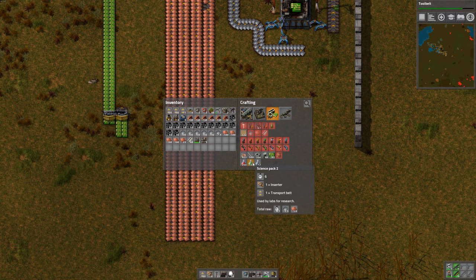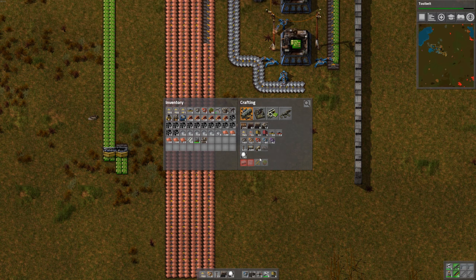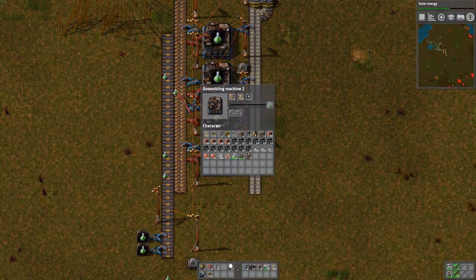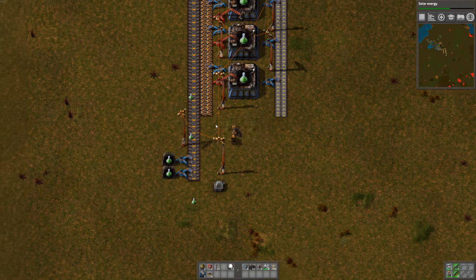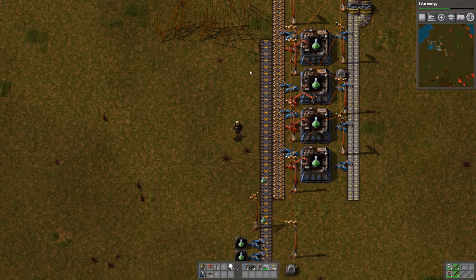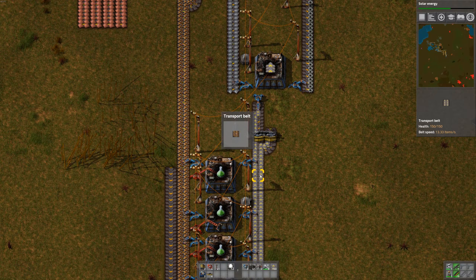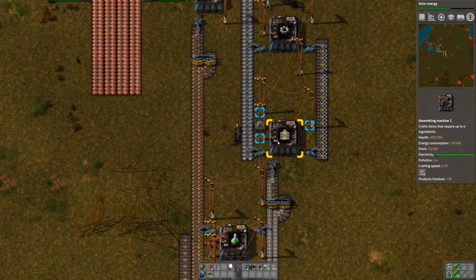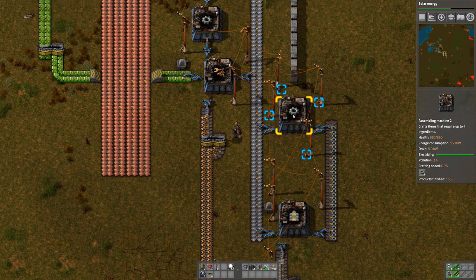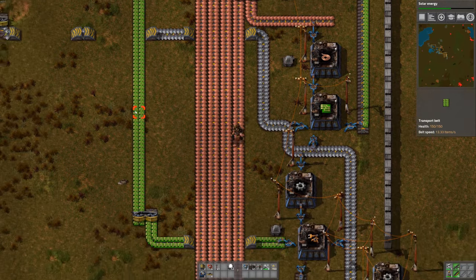So for green science, we need inserters and transport belts. We need circuits, iron gear wheels, and iron plates. Let's get some iron gear wheels going here. So it took a while to build, but we have our green science building here — we've got four of them, which takes transport belts and inserters. We're building our transport belts here; it needs gears which is a bit upstream. And then we need inserters, which needs gears and plate. And then we built circuits before, which is kind of streaming around here, because we're going to need circuits for a bunch of stuff.